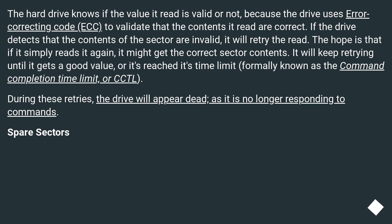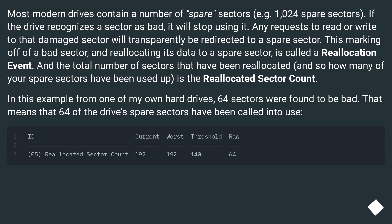Spare sectors. Most modern drives contain a number of spare sectors, for example 1024 spare sectors. If the drive recognizes a sector as bad, it will stop using it. Any requests to read or write to that damaged sector will transparently be redirected to a spare sector. This marking off of a bad sector and reallocating its data to a spare sector is called a reallocation event. The total number of sectors that have been reallocated, and so how many spare sectors have been used up, is the reallocated sector count. In this example from one of my own hard drives, 64 sectors were found to be bad.